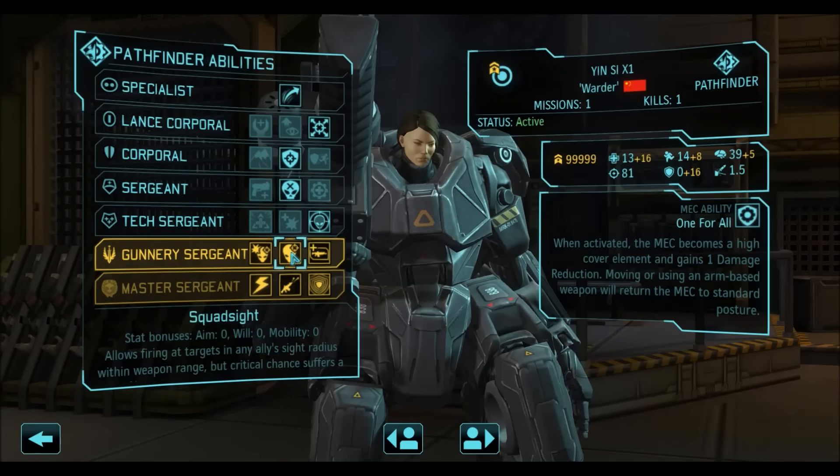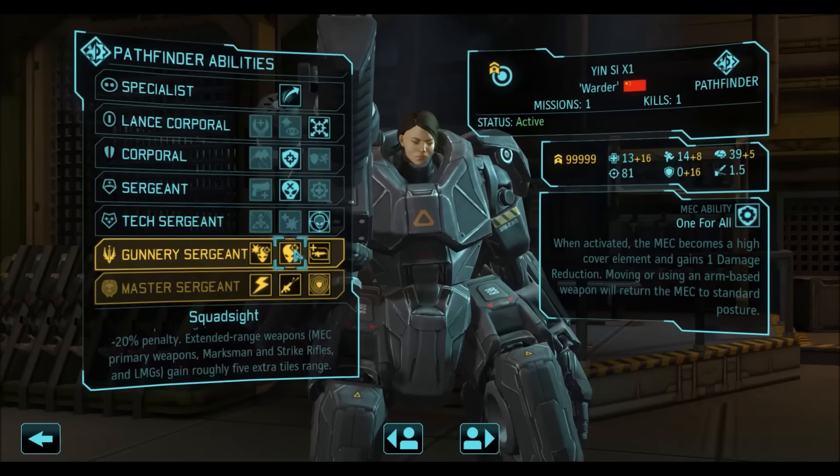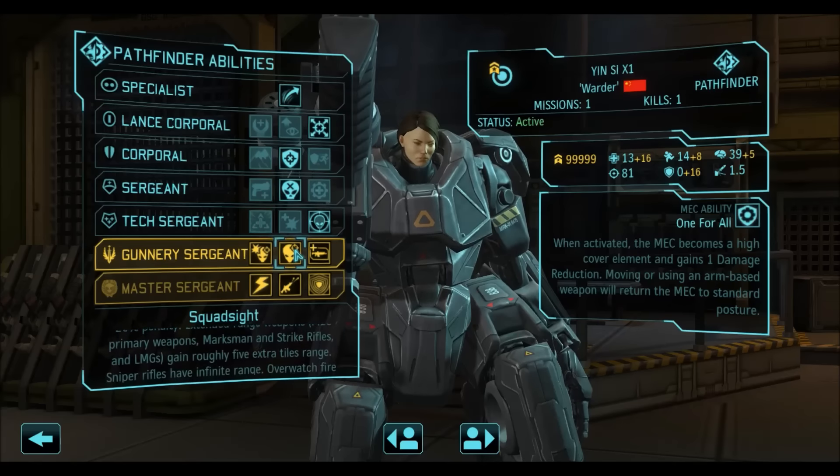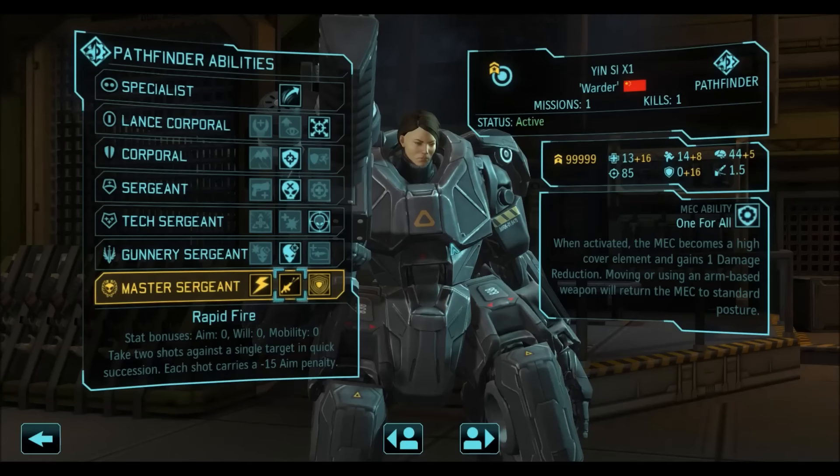At Gunnery Sergeant we can finally take Squad Sight, so we can safely open fire from outside the overwatch range. This is great because it gives your Pathfinder a chance to survive if the enemy survives to the end of the turn or if there are more enemies.